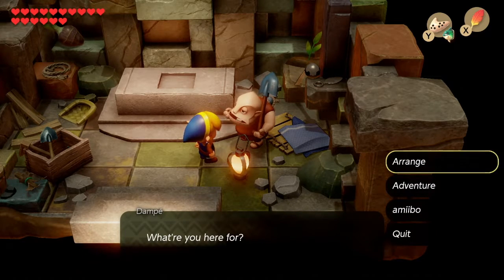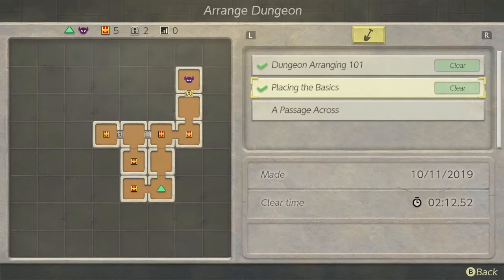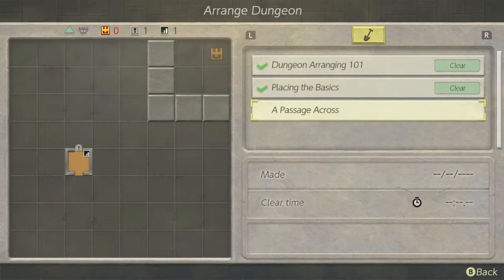What are you here for? I am here to arrange, my good friend. So I've already done the first two — some very simple dungeons, as you can see. This third one appears to require me to have some sort of teleport section and a key, so that's interesting. But I'm going to try and make a much bigger dungeon than I've made with the first two. That's kind of my goal for today.